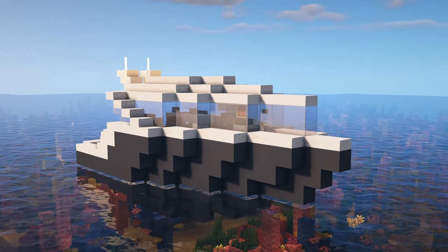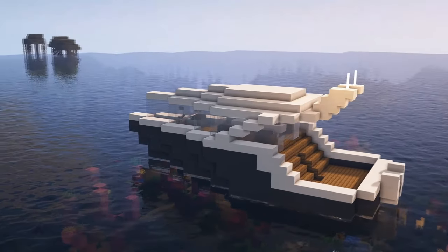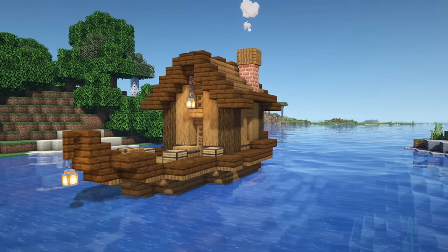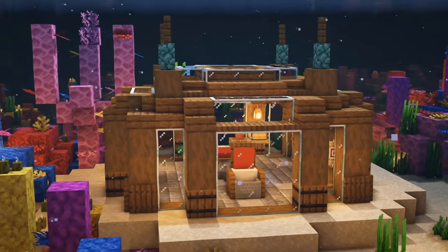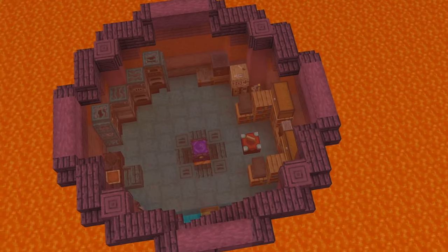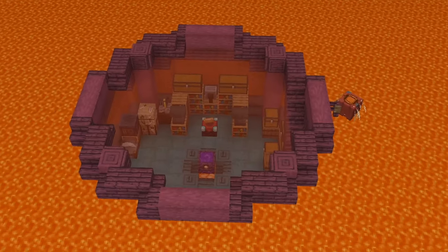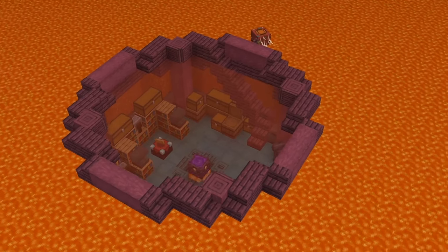Why set up your base on land at all? Why not head out onto the open seas and build yourself a fancy yacht to live on? Or maybe just a nice simple raft? Or even combine a boat and a house to get a houseboat? Then again, why not just head underwater and build a house down there with the fish instead? The water can be quite cold, come to think about it, so maybe building a house in a lava pool instead might be better — you may need to go to the nether for that one though.